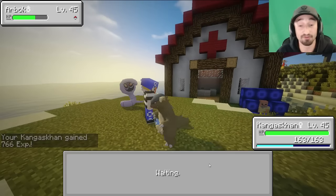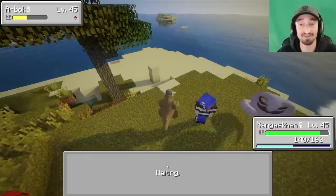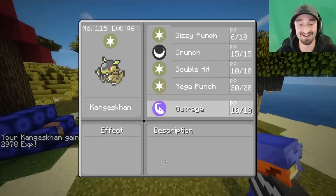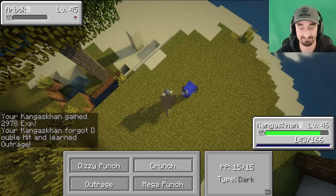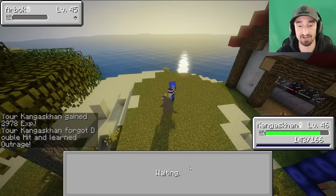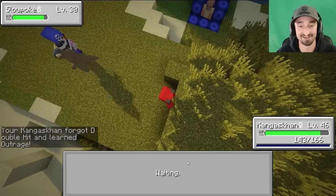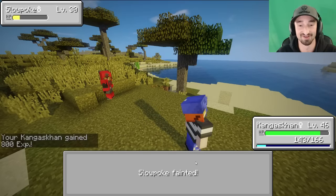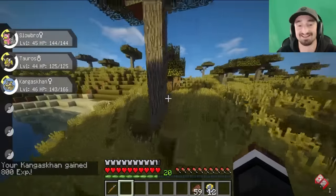There's a Blaziken in the background. Where is he? He's behind the Pokemon Center, so you can't see him. Dizzy Punch was the move and a half for me. One hundred percent. No way - I just learned the craziest new move for Kangaskhan: Outrage! 120 attack damage. It's a dragon type move too. Oh! Oh! Oh, GG buddy. What a stomp.